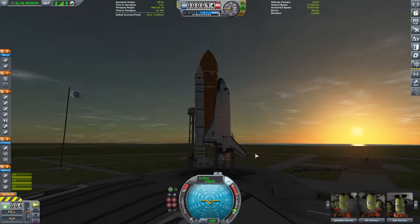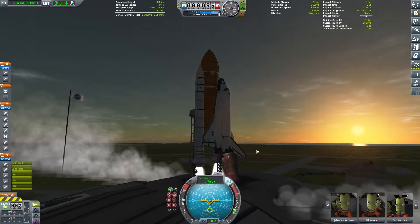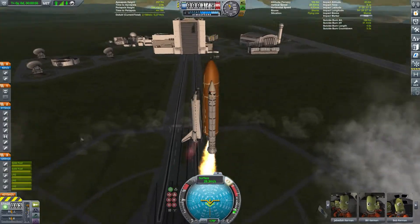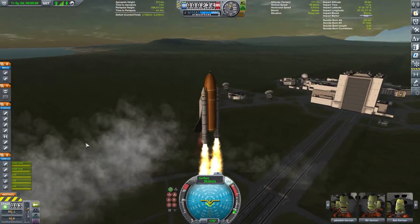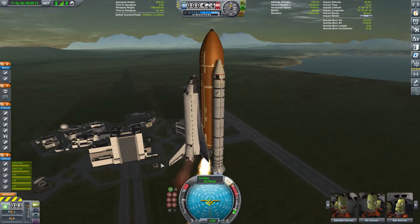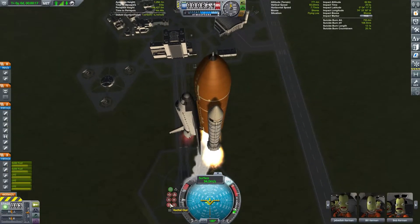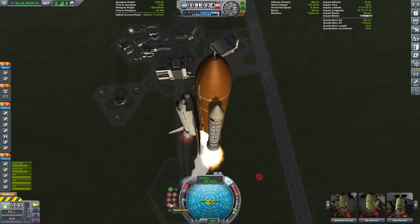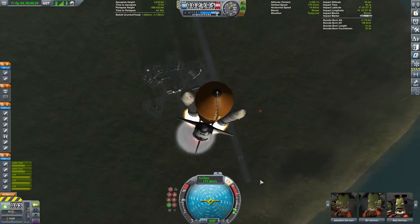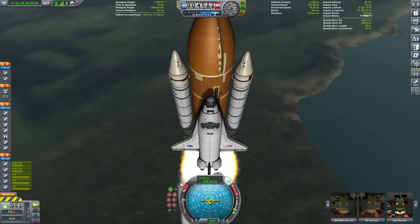Hello and welcome to the video. In this video we're looking at the Benji 10 shuttle orbiter construction kit, which I think is the best shuttle mod for KSP. It's incredibly well-detailed — the engine plumes look nice, though I think they're from the Redirect mod. It has basically everything from the real shuttle, including a robotic arm and docking system.